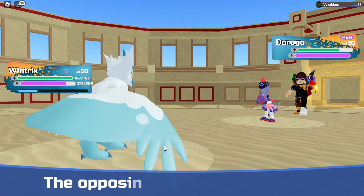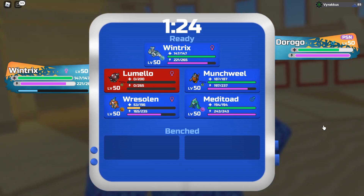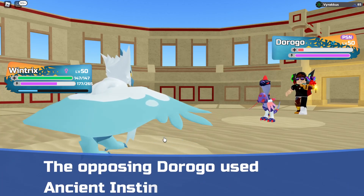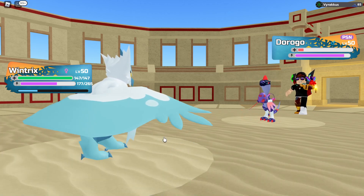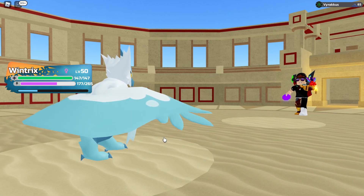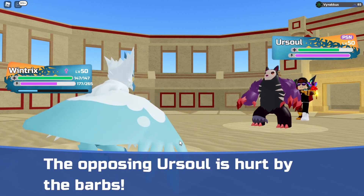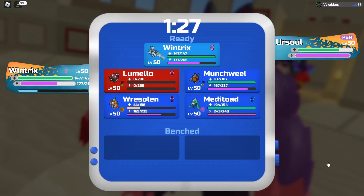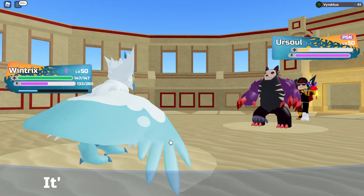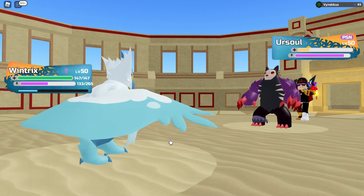Drogo is something that can actually outspeed us, which is annoying. Just click Brain Freeze and we outsped it — don't kill it though. Are you using Ancient Instinct? Questionable, but okay. There's the Ursul. Good thing I have poison plus barbs because I don't really have much in terms of being able to kill this thing. I'll just click Brain Freeze again. That damage is nice. Why are you just repeatedly clicking setup moves?